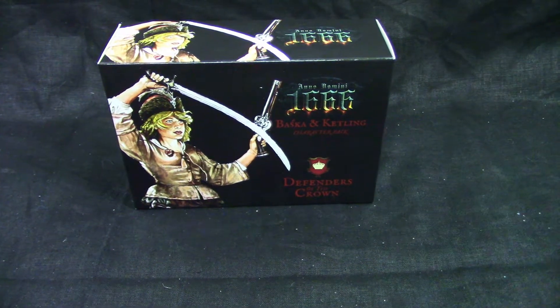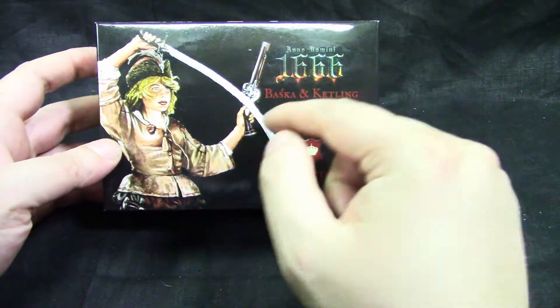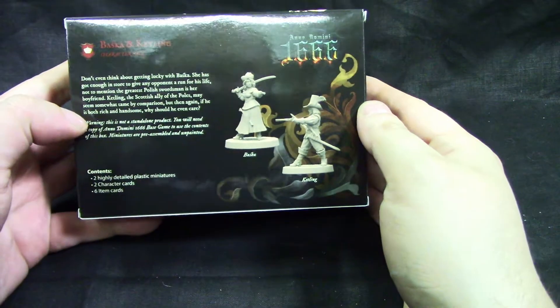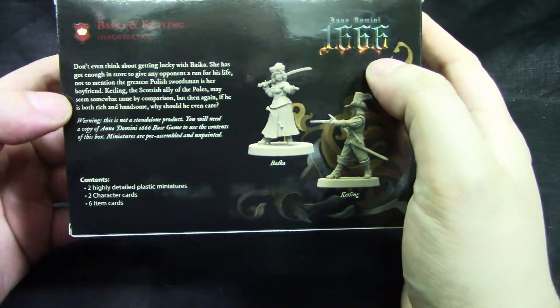Welcome to GrumpyGuyGaming. This is an unboxing of Anno Domini 1666 Basca and Ketling character packs — Defenders of the Crown. We get two models and a little bit of story.